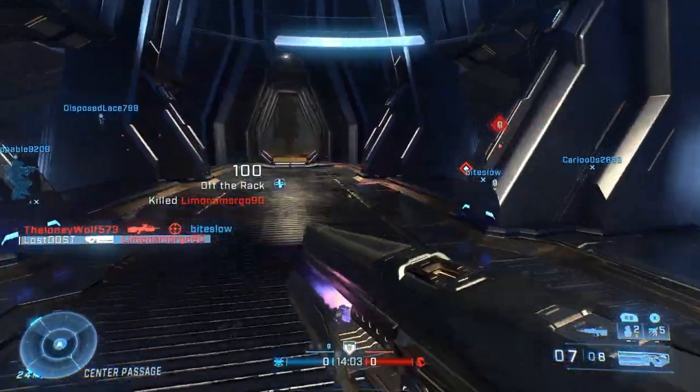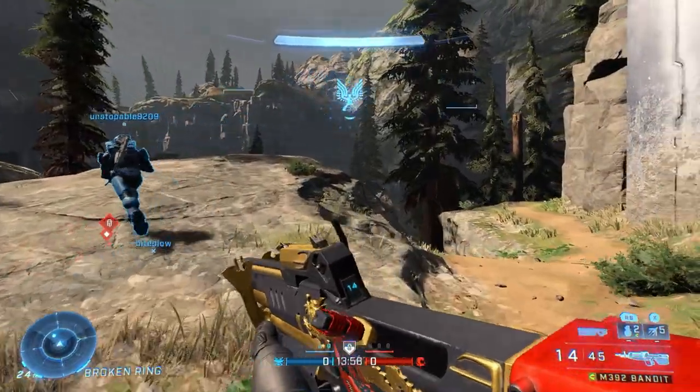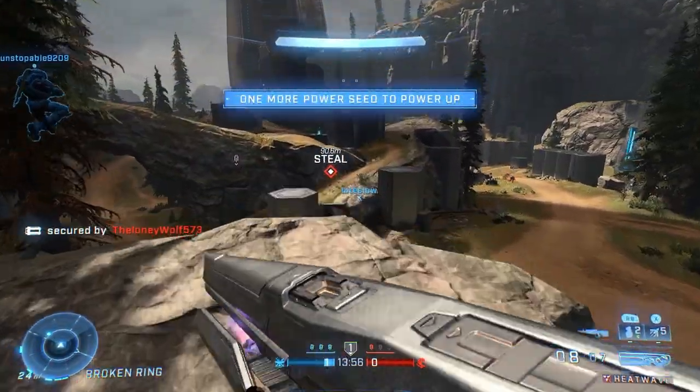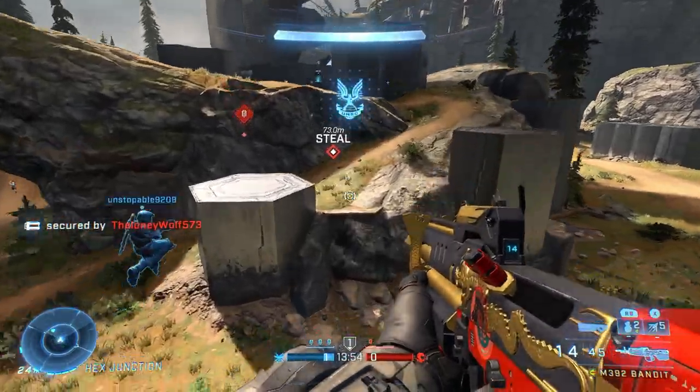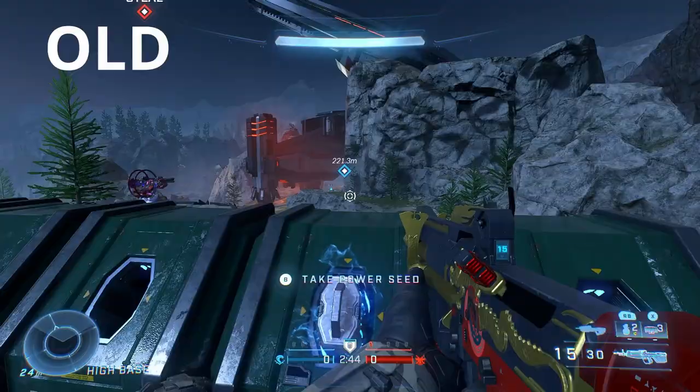The four maps they're testing the new Stockpile mode on are Breaker, Deadlock, Fragmentation, and High Power. One of the maps did end up getting removed — which is Breaker — for a certain reason that is honestly hilarious, and we'll get into that later. For now let's go ahead and break down the changes they made.